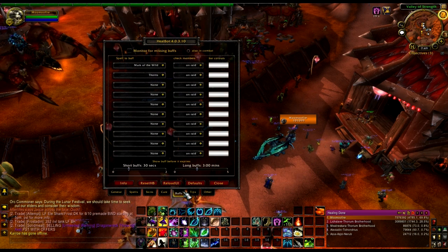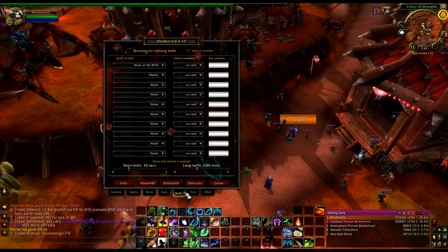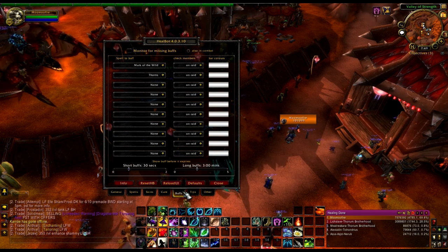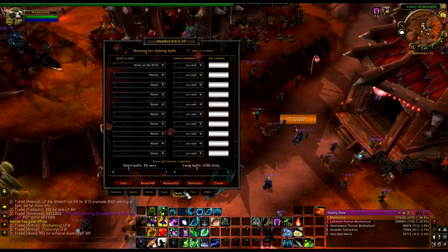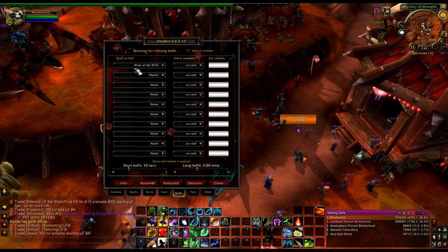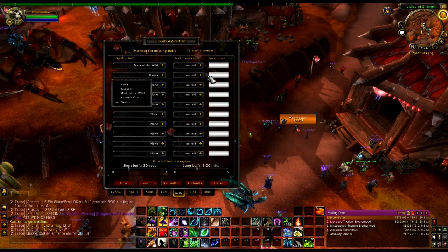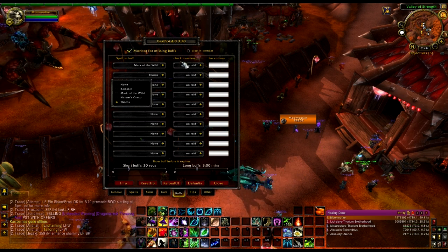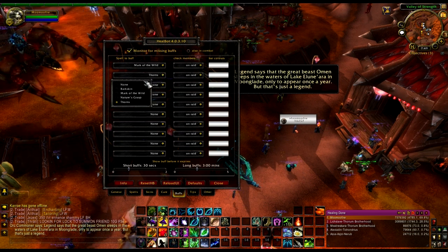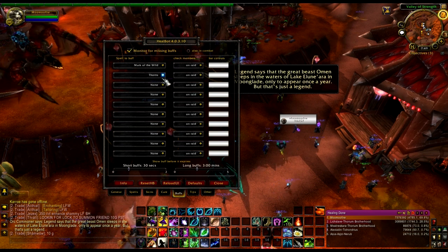Buffs — you can set it so HealBot regulates buffs, sort of like Pally Power used to do. I don't really find this too useful anymore. You can monitor missing buffs from people by doing this, and it will change their color accordingly. It's kind of useful, but not for me because I'm on top of my buffs.